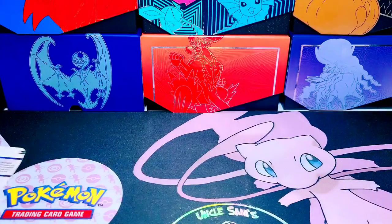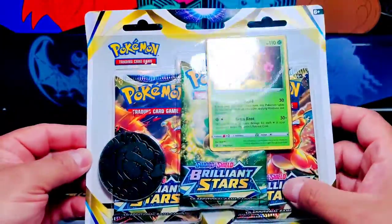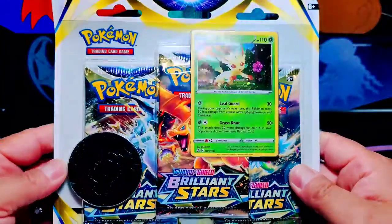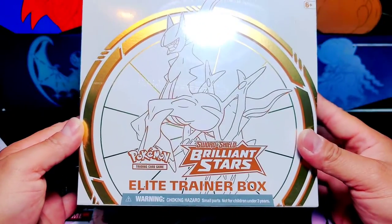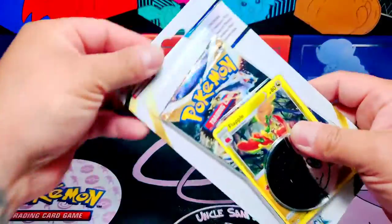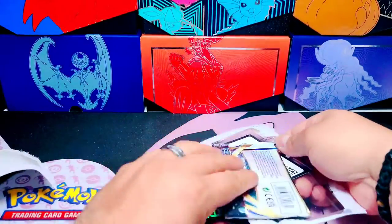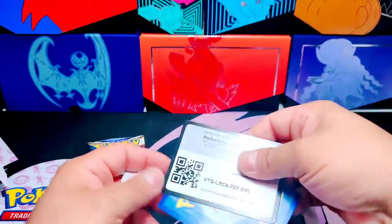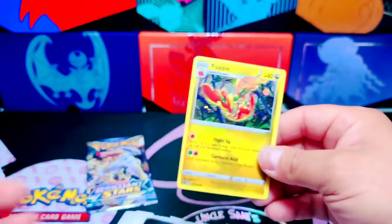We got two promos — we got our Flareon and our Eevee. We also got another blister with three booster packs inside and a Leafeon. We didn't get the other one, which I believe was Glaceon. So we have these bad boys today, and we got an ETB. We managed to pull something really cool — look at this, the holo card for you guys, and that beautiful promo Flareon. Beautiful card and we're gonna sleeve it up.